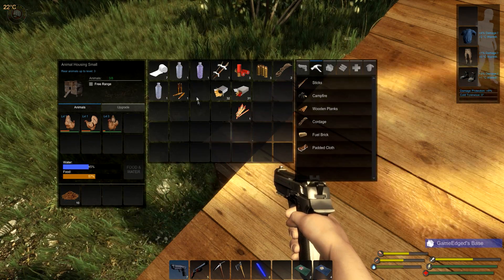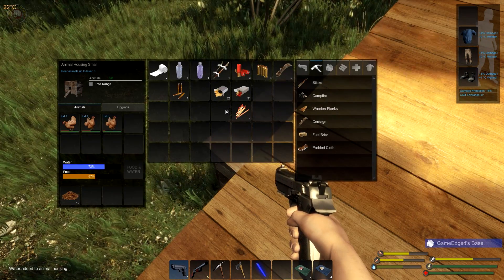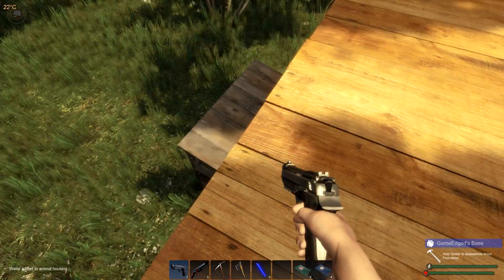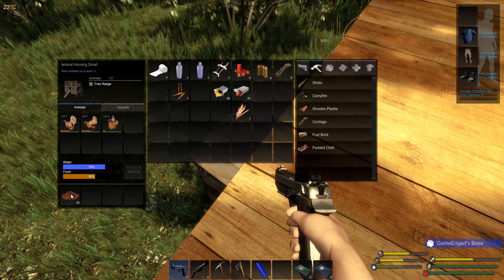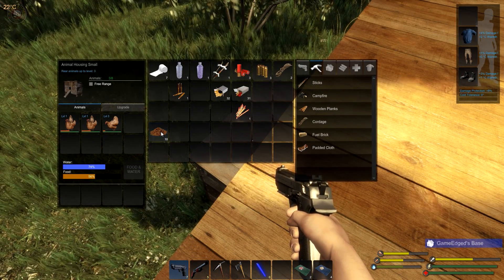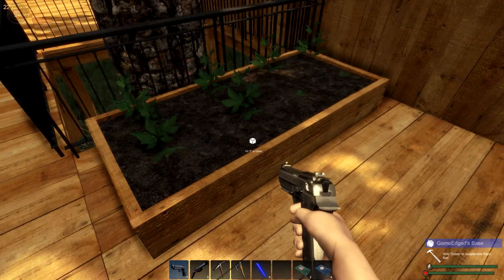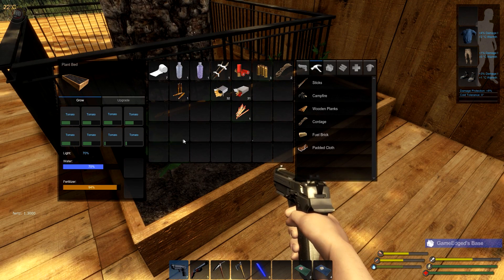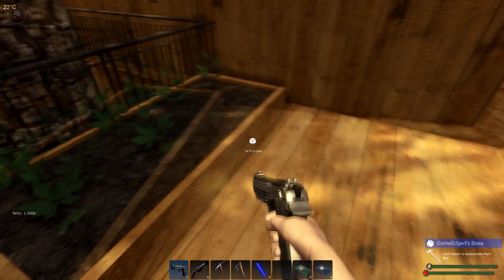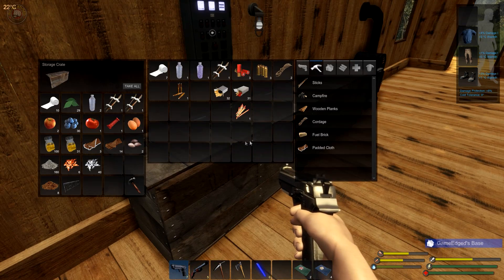This is actually our animal housing here. Our chickens are doing okay but they could use a little more water, let's drop that in. They're eating really fast. We can actually take the fertilizer from here — feces, as you could say. So they'll either drop off eggs or feces, a little bit of each.